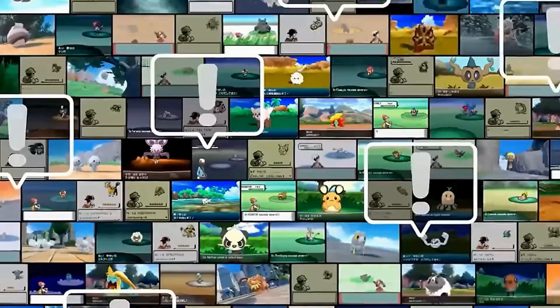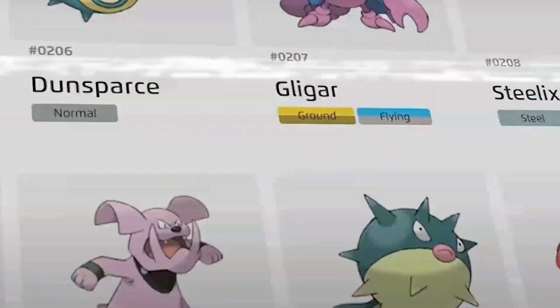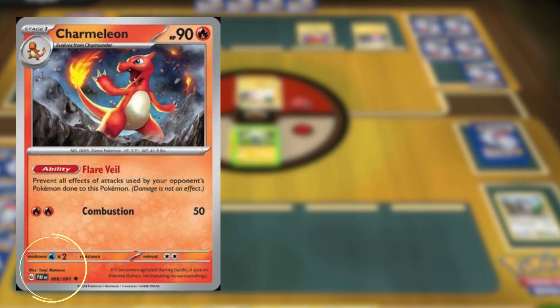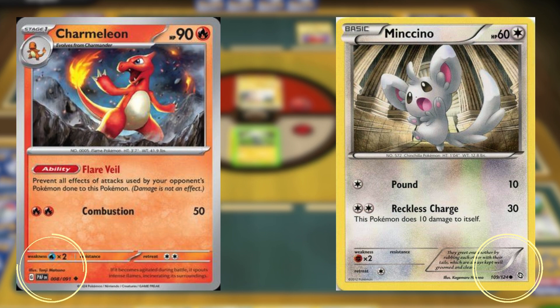Identifying the rarity of your Pokemon cards has become more straightforward, particularly with recent additions, while the card designs have evolved subtly over time. Each card, regardless of its vintage, features a dedicated area at the bottom detailing its specifics. For newer cards, this information is located in the bottom left corner, whereas older collections may place it in the bottom right.